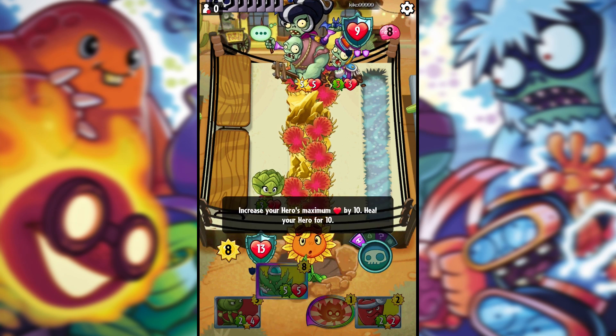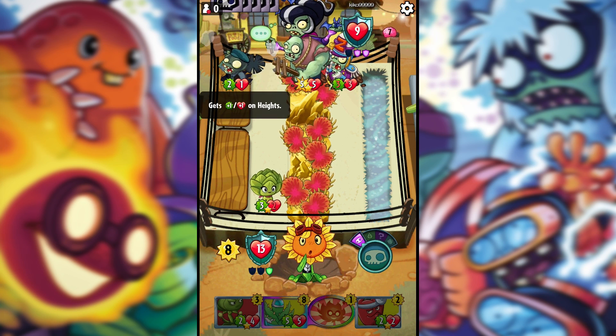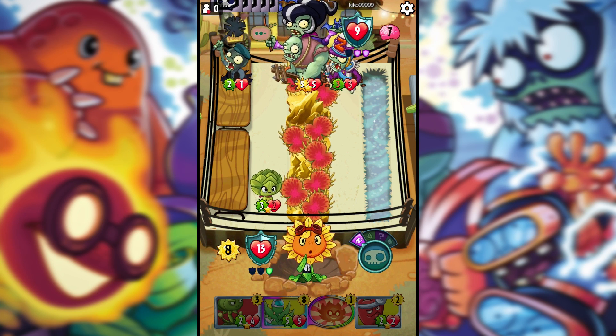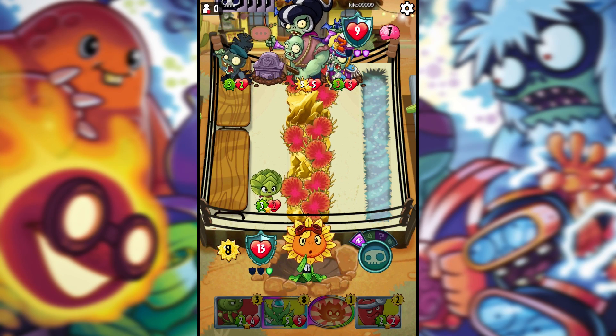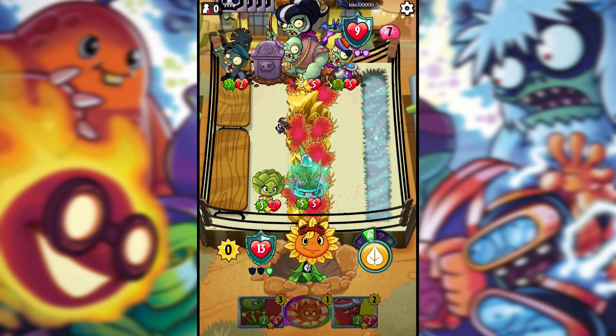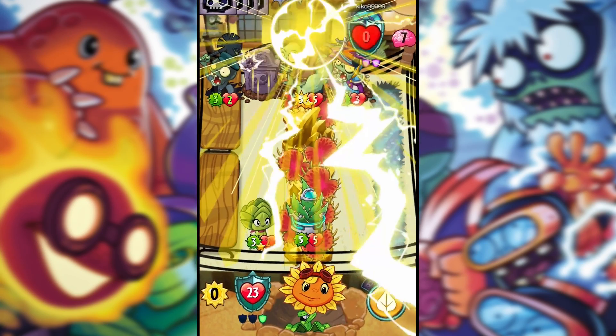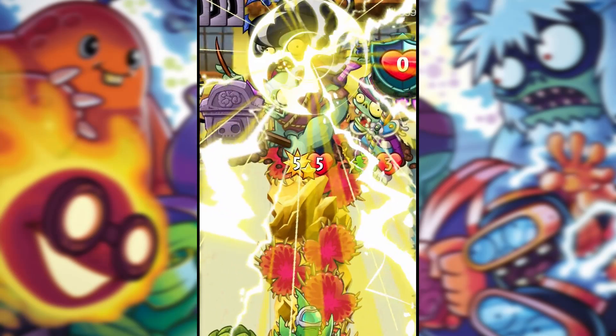As soon as I use this legendary, I'm going to go up to maybe 23 health and deal 10 damage — provided the Hurtichoke doesn't get taken out. Come on. What can you do, Mortica? She places something down — gravestones don't matter because we hit the hero. Let's use our legendary. There we go — we heal and then deal 10 damage to the zombie hero. And bam — easy win.